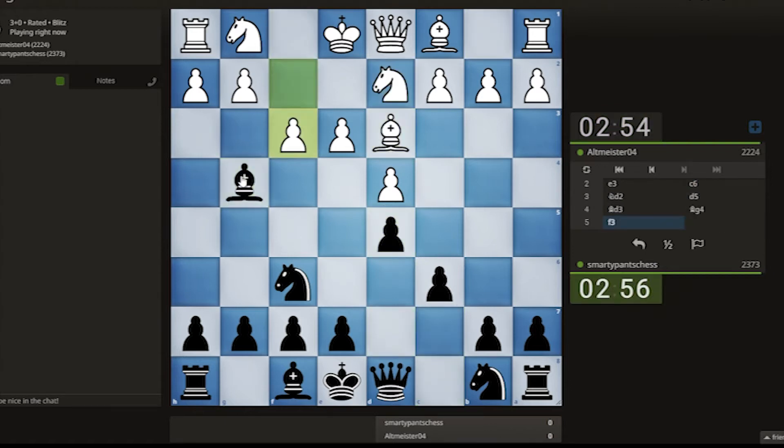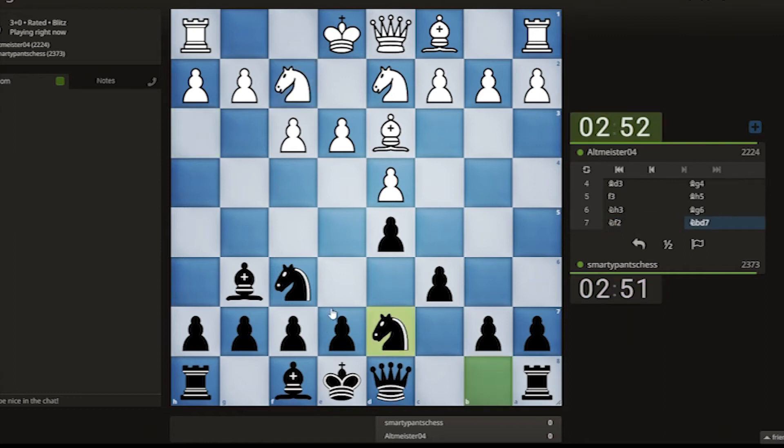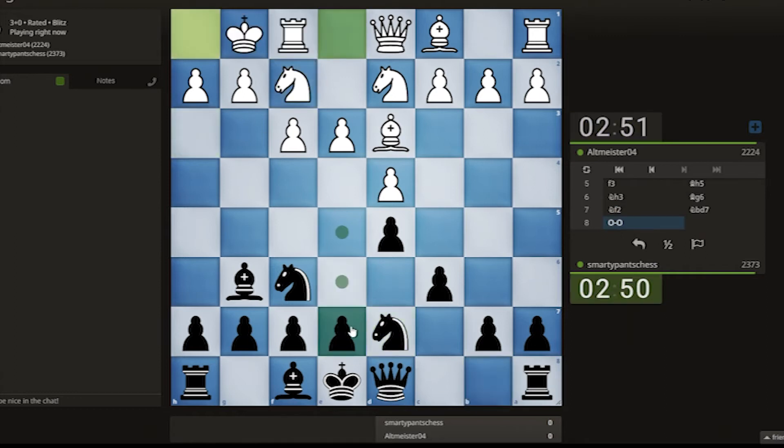We're attacking the queen straight away. Play f3, bring the bishop backwards. I think it goes knight to f2 to secure everything. Some people like to play this way — I'm not sure how strong it actually is. Maybe I'll just play e5. Let's try.